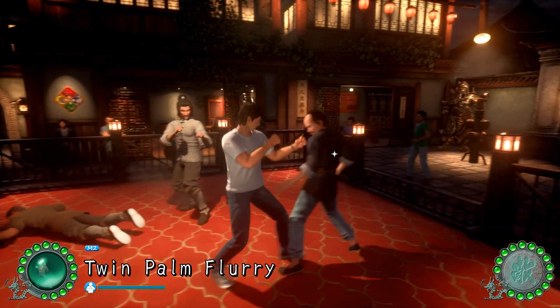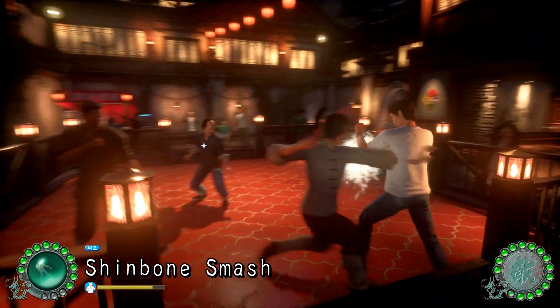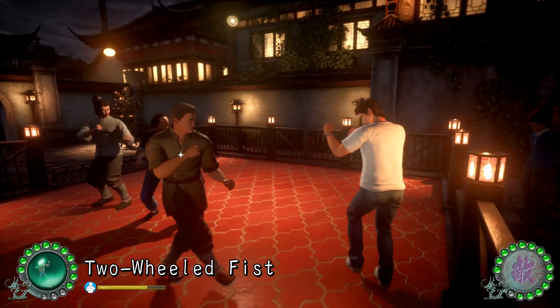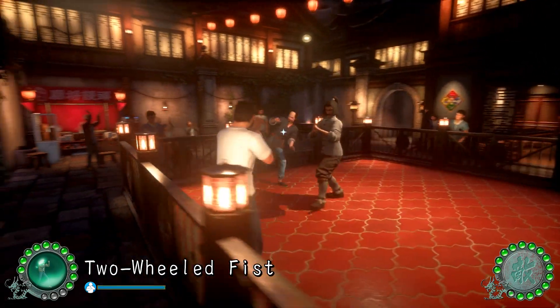Now obviously the opening doesn't work every time, as you've just seen. And if it doesn't, you can still win the fight fine. What you're going to have to do is stay calm and just circle the ring. By circling the ring, you're going to force the enemy to get near the edge of that fence. And then once they open themselves up, you can hit that heavy attack to knock them out.